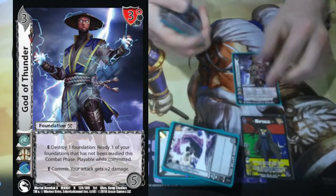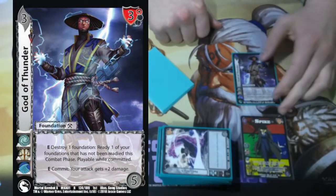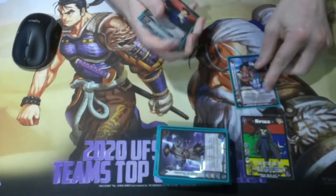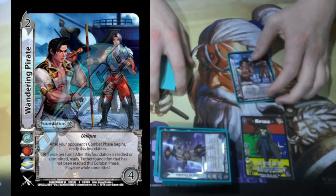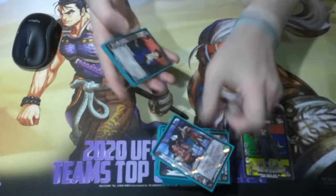We're playing one God of Thunder: destroy a garbage committed foundation to ready a cool committed foundation. Really strong — you should definitely be playing this in every Air build you possibly can. Wanderer Pirate works the same way as God of Thunder, lets you be just a little bit more aggressive and ready some stuff that maybe you pushed a little too hard, and it lets you defend yourself.